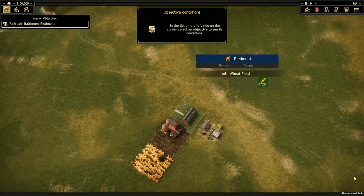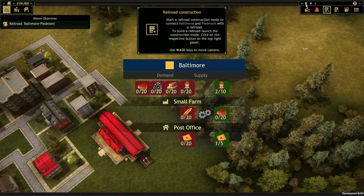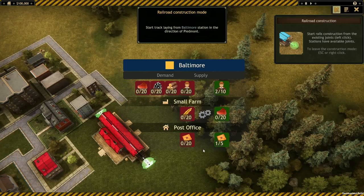Our very first objective is to get a shipment of grain from the farm in Piedmont to Baltimore. We can see what a settlement wants to buy and has to sell from these icons, but before that can happen, we'll need to construct a route between the settlements and purchase our first train.